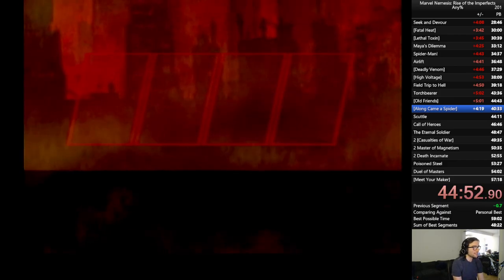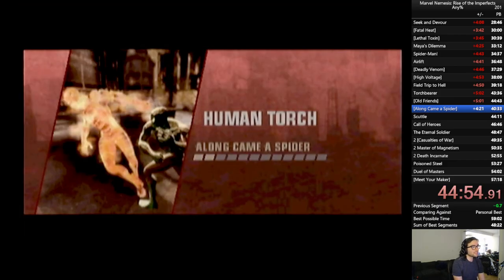He just kind of died of fall damage, so we didn't have any input on it. Along Came a Spider — similar to Fatal Heat, it's actually basically the exact same matchup, except he can't heal anymore. But we do want to be careful about our line of sight, so I'm going to immediately dodge him.